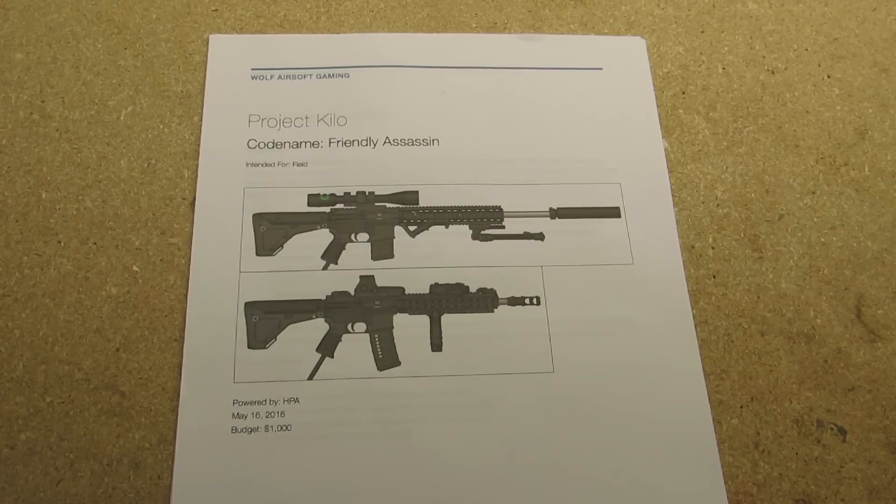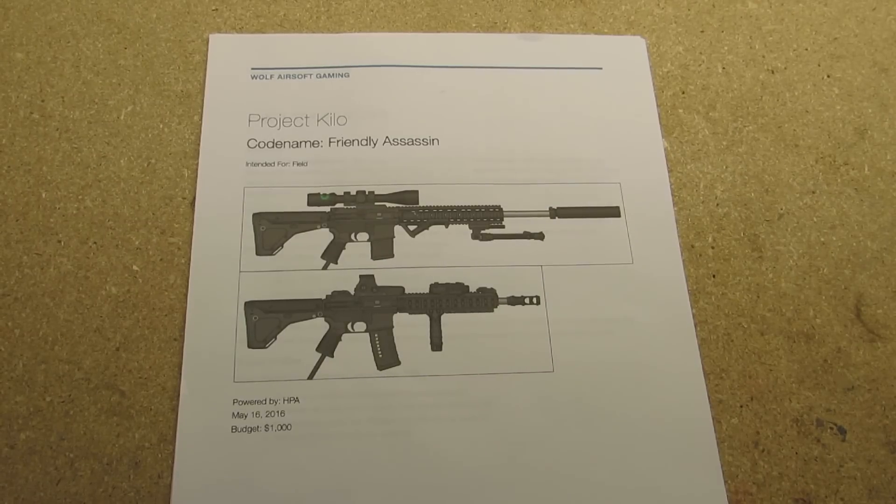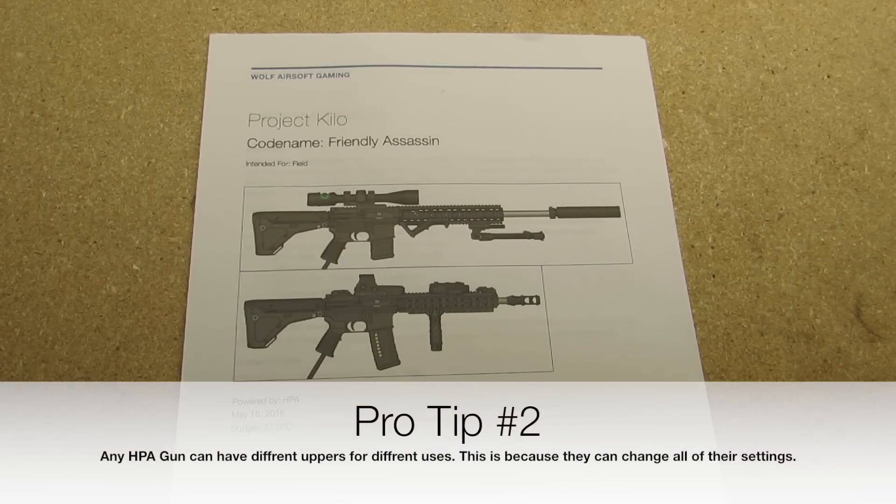I've done Project Alpha, Bravo, Charlie, Delta, Echo — continuing. This happens to be Kilo. This is for field. I'm doing a PolarStar DMR build, which is what this is going to focus on, but I also have an upper receiver for an assault rifle, so I can interchange between the two of these.